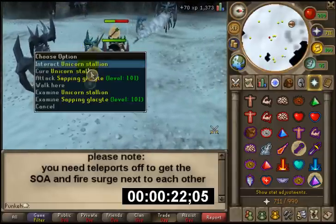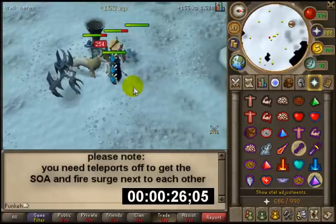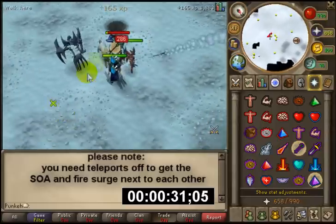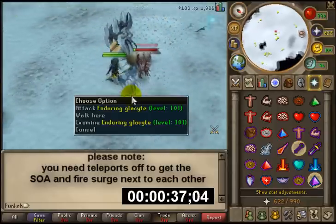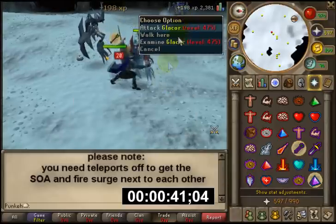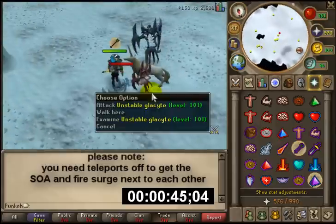You want to attack the Enduring once, and then move on to the Sapping. This is because the Sapping can waste your prayer quite a bit — a lot more than some people realize. And once we've killed that one, we want to move on to the Enduring when it's roughly 10 to 20 spaces away from the Glacor. And finally, when that's been killed, we simply move on to the Unstable.